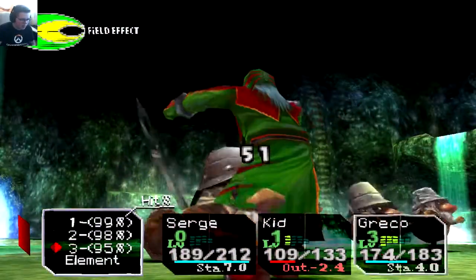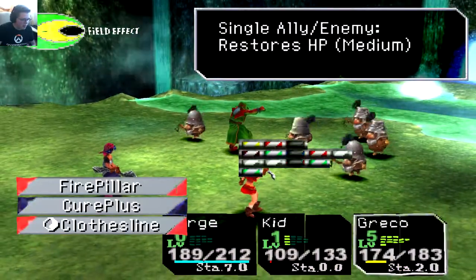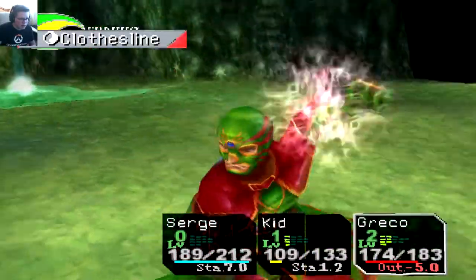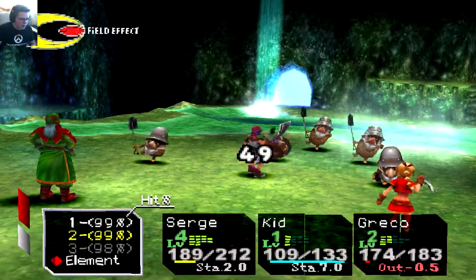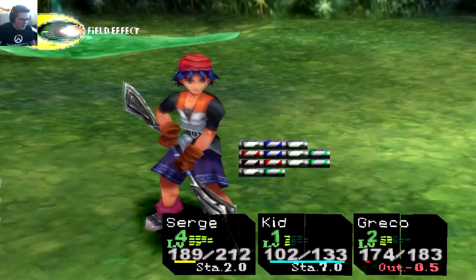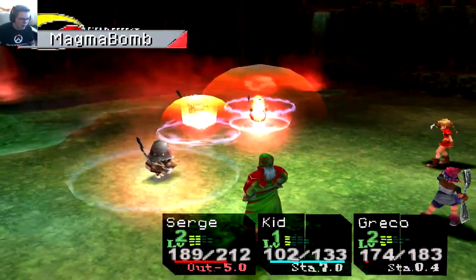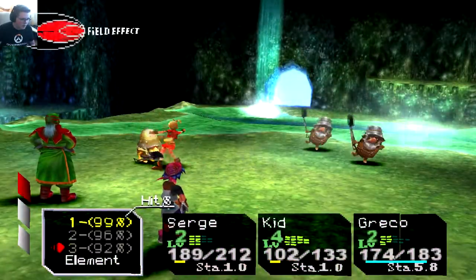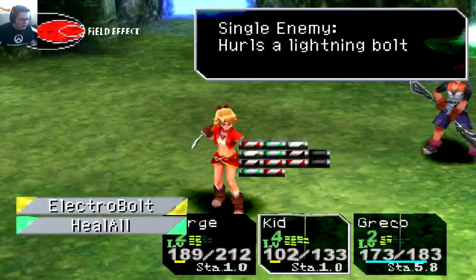Going after them one by one — kicking one in the face, trying Greco's move 'Clothesline' where he beefs up his arm and lands a solid hit. That does a good amount of damage. Getting in two good hits. Using Magma Bomb since two of them are weak to it — that should kill one. Doing good damage overall.